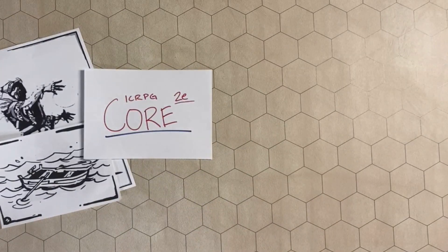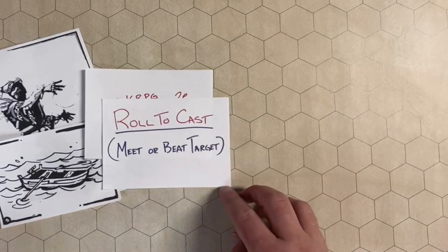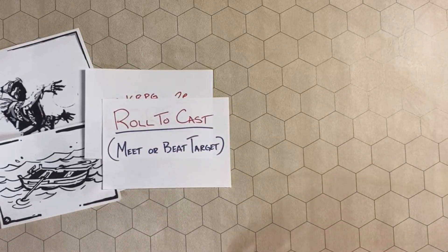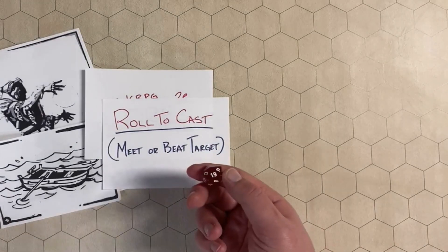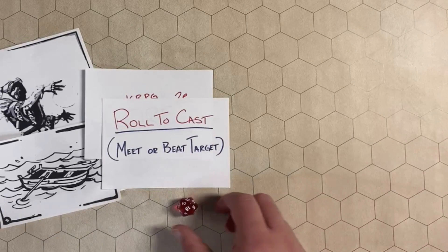In ICRPG Core 2nd Edition, the basic magic system is roll to cast, which means you need to meet or beat the target, just like any other action, taking into account any bonuses you get from your Intelligence or Wisdom as you roll your d20.